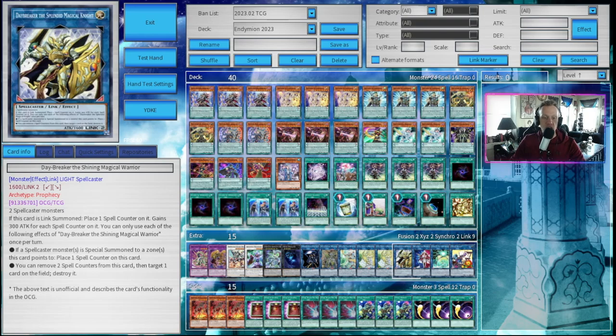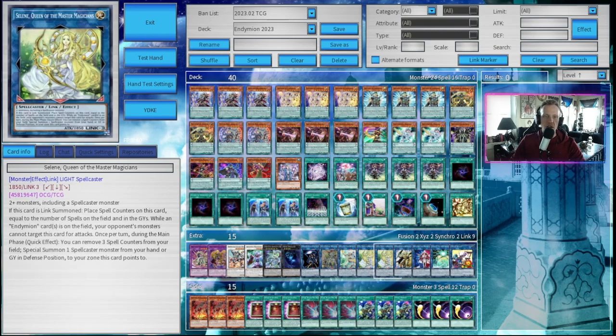One copy of Daybreaker: if link summoned, place one spell counter on it; it gains 300 attack for each spell counter on it. If a spellcaster monster is special summoned to a zone this card points to, place one spell counter on this card. You can remove two spell counters from this card to target one card on the field and destroy it. Two copies of Selene, Queen of the Master Magicians — if this card is link summoned, place spell counters equal to the number of spells on the field and in the graveyards. While an Endymion card is on the field, your opponent's monsters cannot target this card for attacks. Once per turn during the main phase as a quick effect, you can remove three spell counters from your field to special summon one spellcaster from your hand or graveyard in defense position to a zone this card points to. She's absolutely amazing — definitely run more than one. You'll want at least two; I kind of wish I had three, but two works perfectly fine.